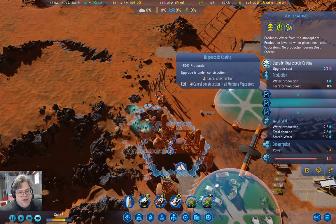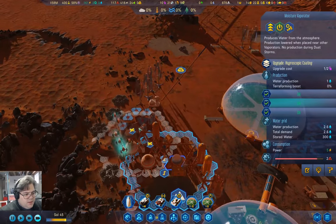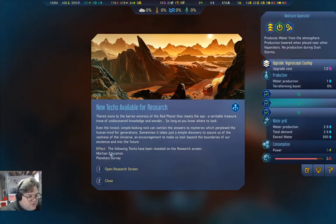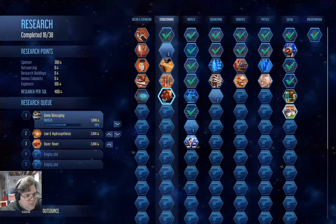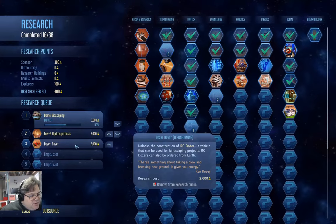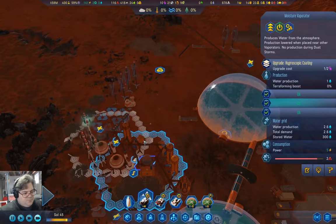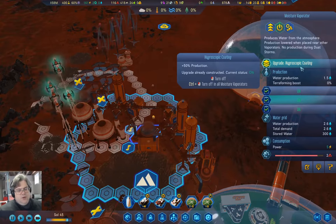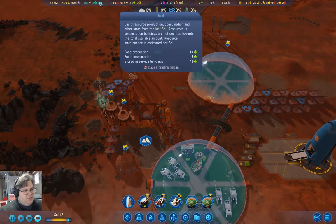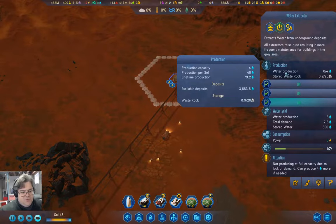We're going to put the hygroscopic coating on the moisture vaporators to increase water production. We have new techs available — Martian Education and Planetary Survey. Those are not terribly useful just yet, but they could be worse. Dome bioscaping is still the important one to get. Getting the hygroscopic coating on our vaporators means we've got a little bit more water coming in, which means we no longer have to worry about water coming out of here.